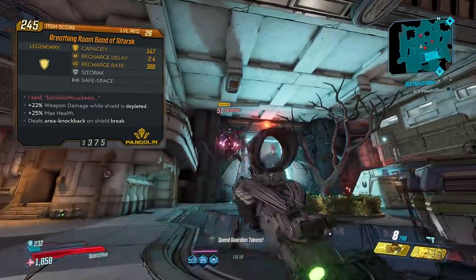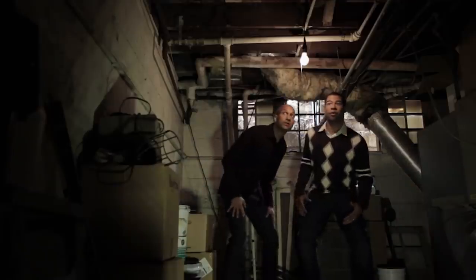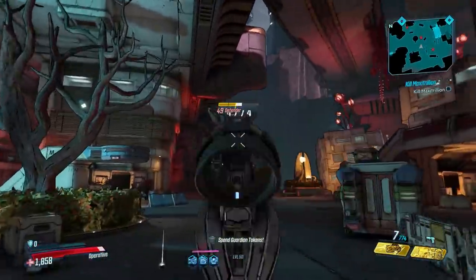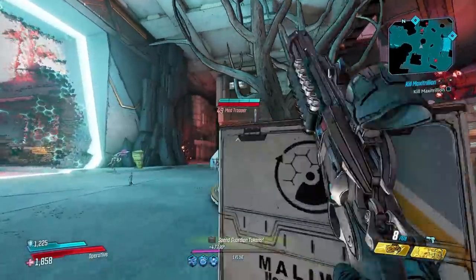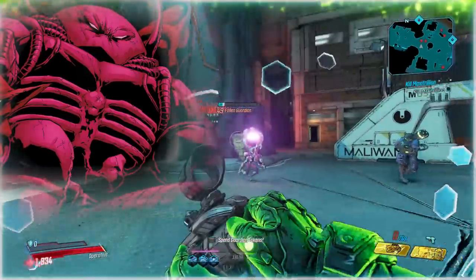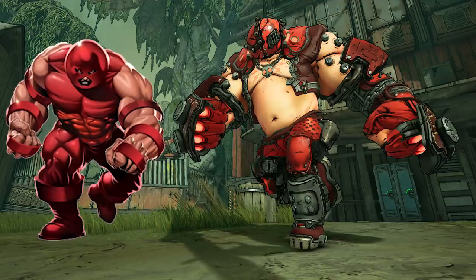The red text says 'I said biiiitch', which could be a reference to the Key and Peele sketch, or more likely it could be poking fun at the Juggernaut's line from X-Men. This is a legendary shield that borrows its name from Marvel Comics' Sitorak, who gave Juggernaut his powers. The Unstoppable himself is a play on Juggernaut, having a similar helmet to the Marvel Comics villain and a matching color scheme.